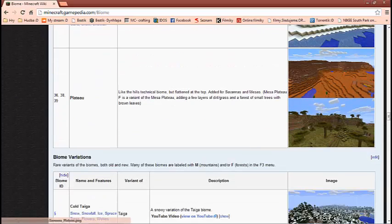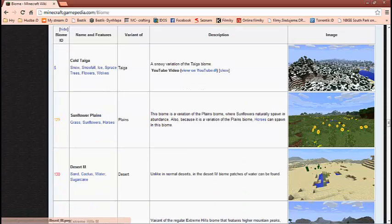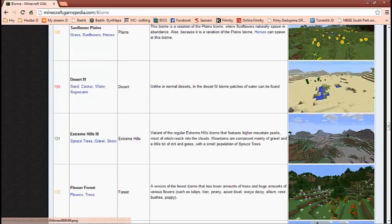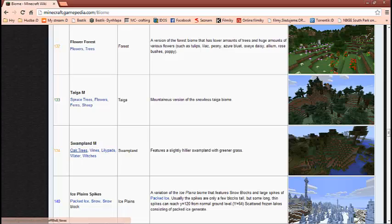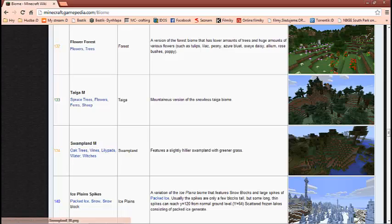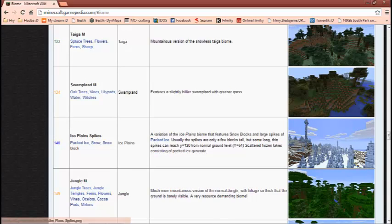To jsou ty Masa. Cold Taiga - to tam už bylo. Flower Plains. Sun Flower. Extreme Hills M - to tam jsou určitě. Flower Forest. Taiga M - to tam jsou. Swamplant M - to tam jsou taky. Ice Plains. Spikers - tohle tam jsou taky.